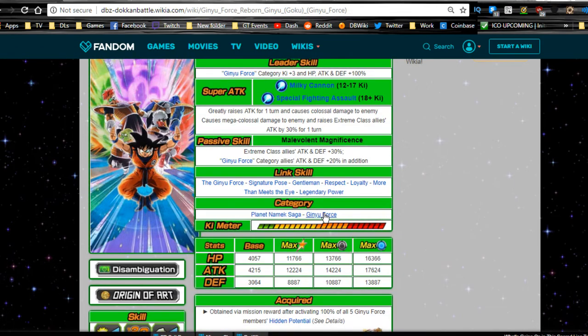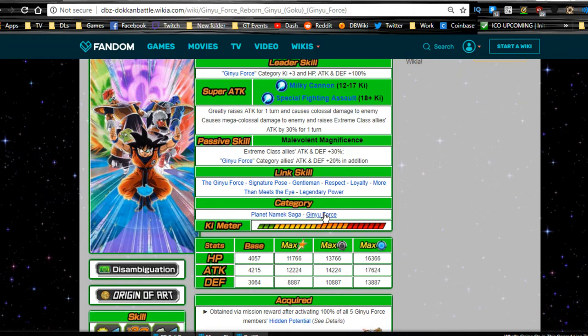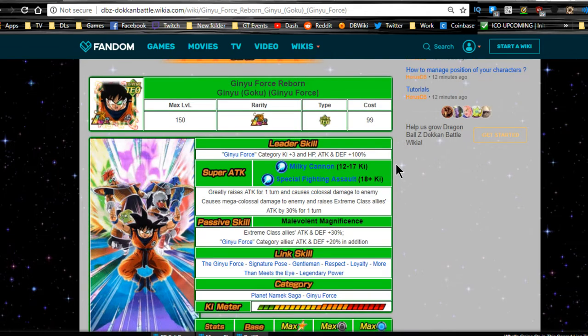Personally I feel like they should have given us a dupe system using all five current units — like Captain Ginyu as the base dupe and the other four Ginyu Force members as the other dupe slots, so you'd have to grind all those events. They didn't do that, so you're just using your orbs for him. I don't think you should do it personally — he's a decent unit but he's only there for the leader ability and buffing everyone else. Still, it's fun to have because they are the Ginyu Force.